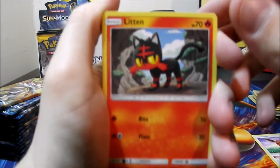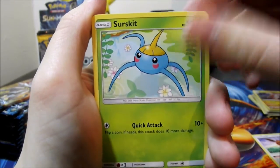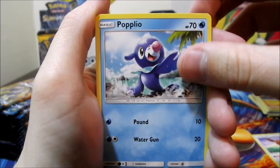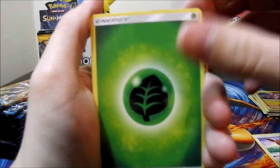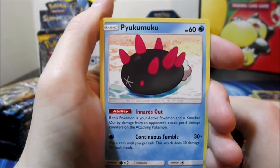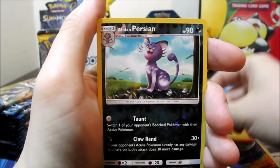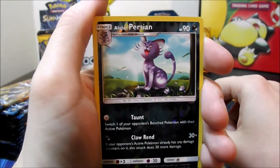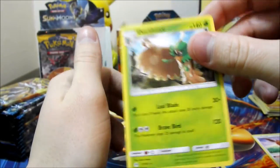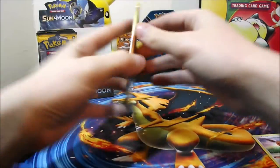Fourth pack: Litten, Yungoos, Surskit, Wimpod, Popplio, Grass Energy, Double Colorless Energy, Pyukumuku, Croagunk, a reverse Alolan Persian, and a Decidueye rare. I'm looking for the Decidueye GX card, so hopefully I'll pull one of those out of this box. I guess the regular one is all right though.